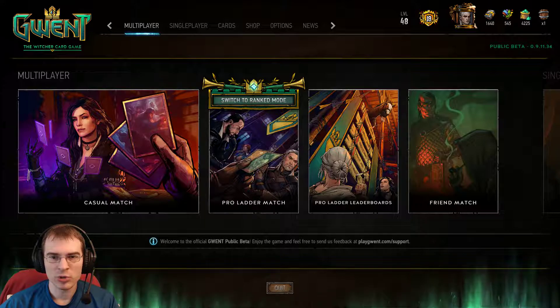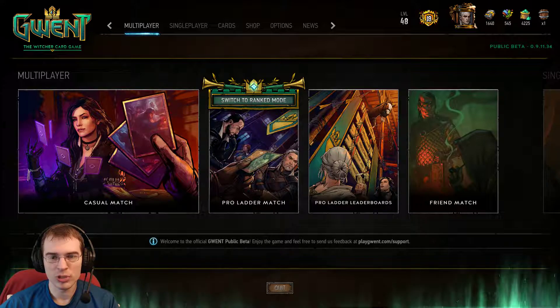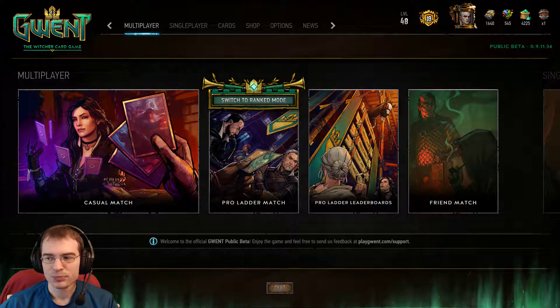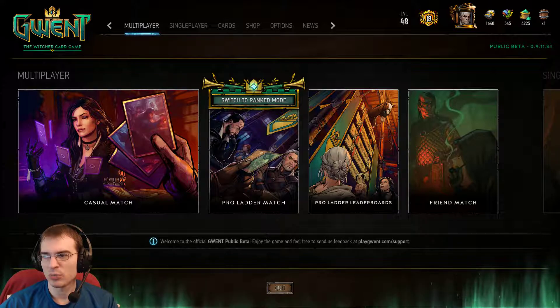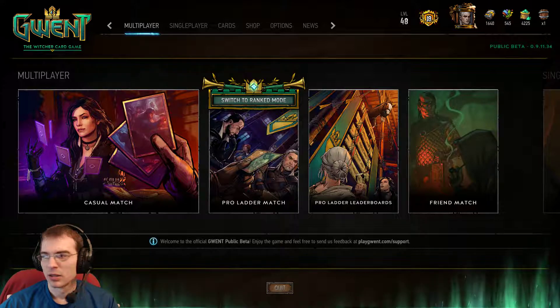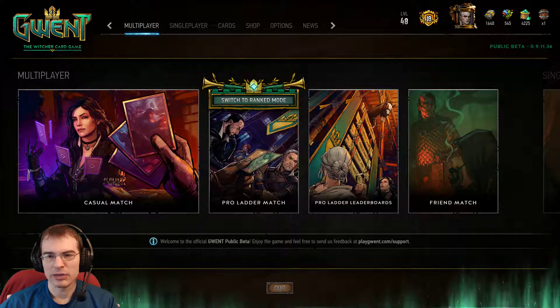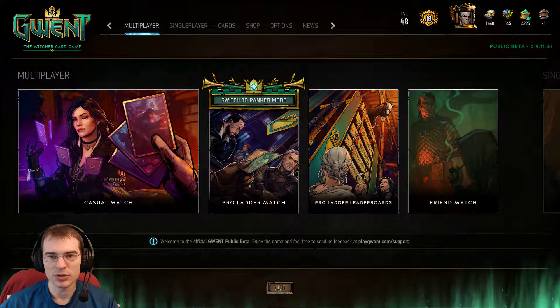But for level 2 we're going to move on to Gwent strategy, so the things you'll need to know to be a successful player as you're ranking up in Gwent. The main topics we'll cover in this series will be tempo, card advantage, passing, more on mulligans, deck thinning, some strategic considerations for playing weather, and then a bit on card sequencing and deck choices and tech options. So see you in the next video.